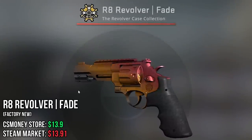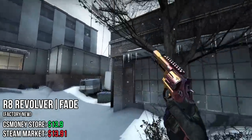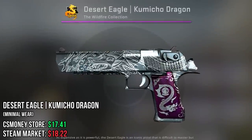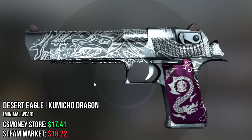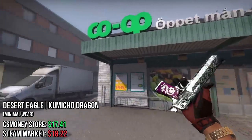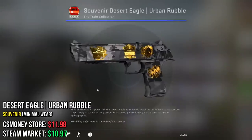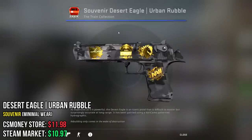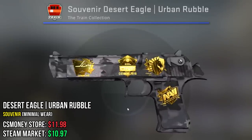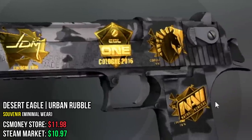For the R8, I've only chosen the Fade, because I think most other R8 skins are not that good-looking. Now for the last pistol, the Deagle — I chose the Kumichu Dragon. In the inventory it's beautiful. Sadly in-game you don't really see this pink handle, but overall I still think it's definitely worth the money. And finally, we have the Desert Eagle Urban Rubble in Souvenir. Under €15 there's not that many Deagles that are good-looking, so I chose this one in Souvenir basically just for the good-looking golden stickers.